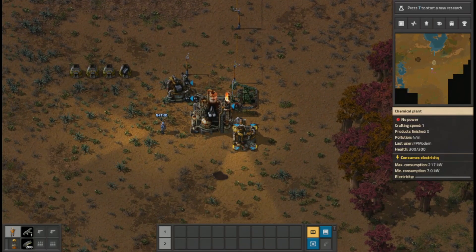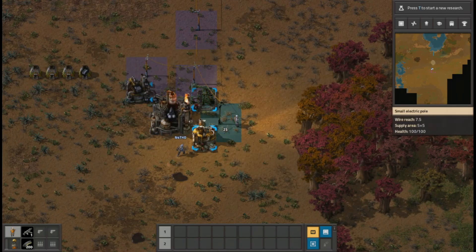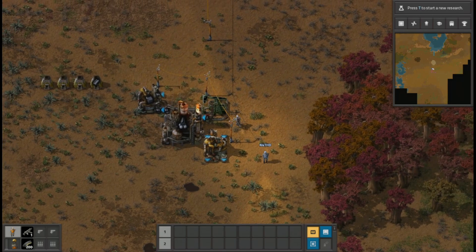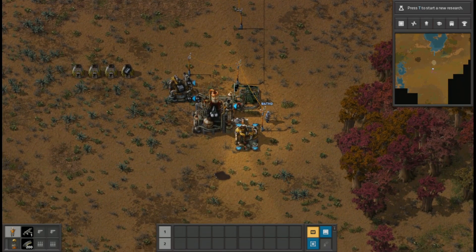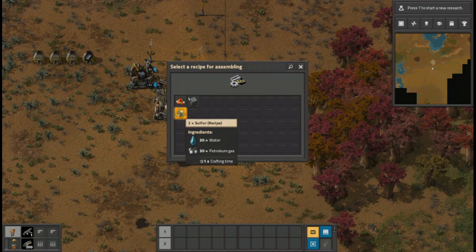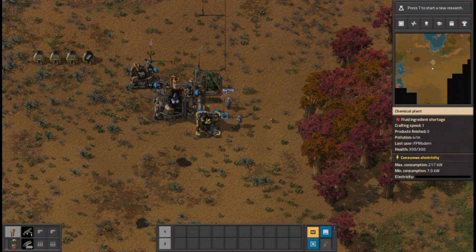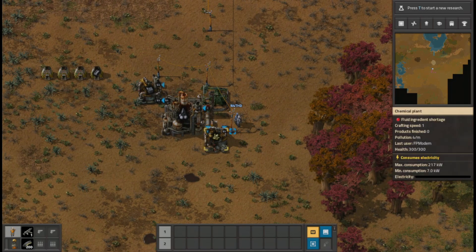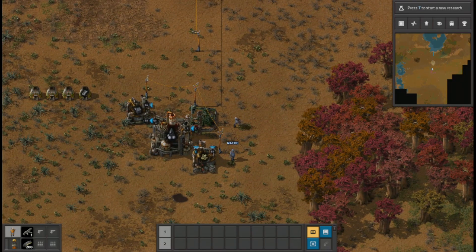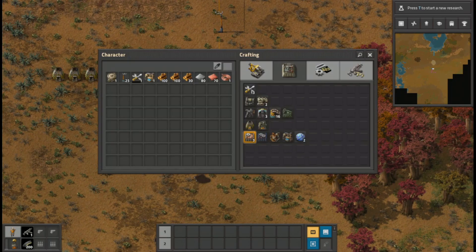I'm going to need you to connect between here, right over here, between where this oil is shown. I'm going to need to come down into the back end of this here. Just a straight pipe should bring it right in. Doesn't look good — oh, that's water. So I need to bring water down. That tells me what I need to do there.